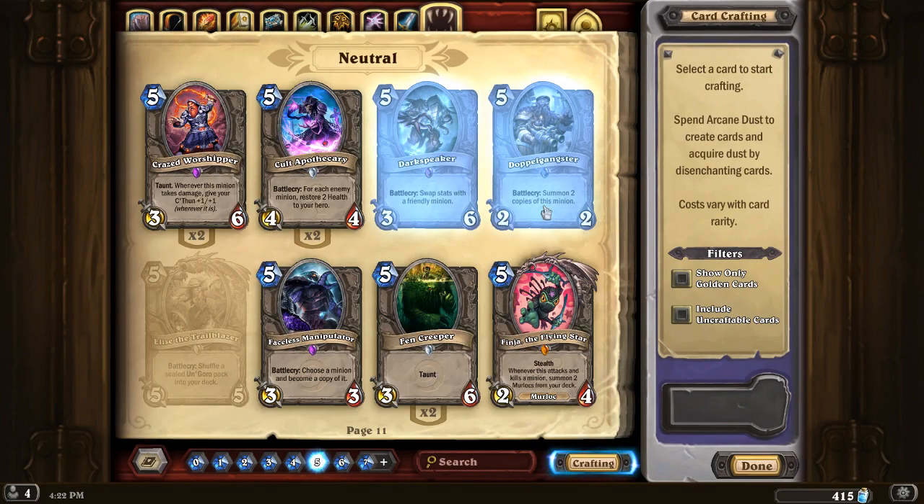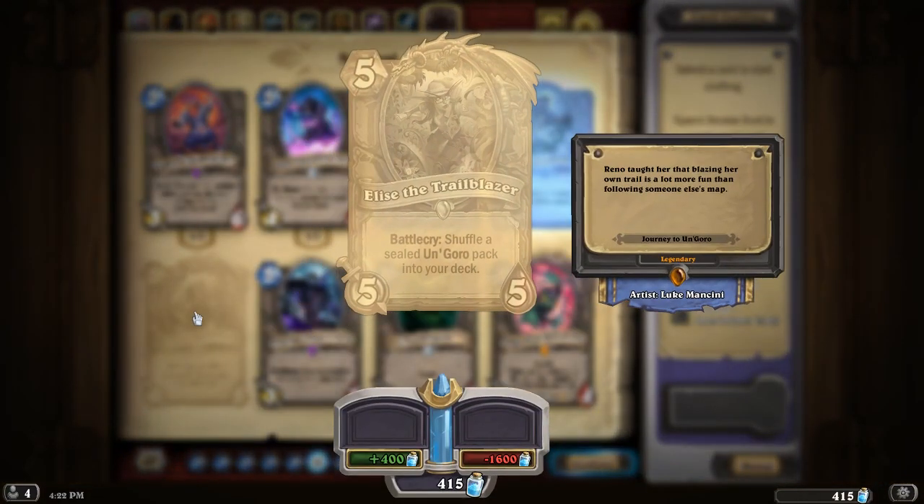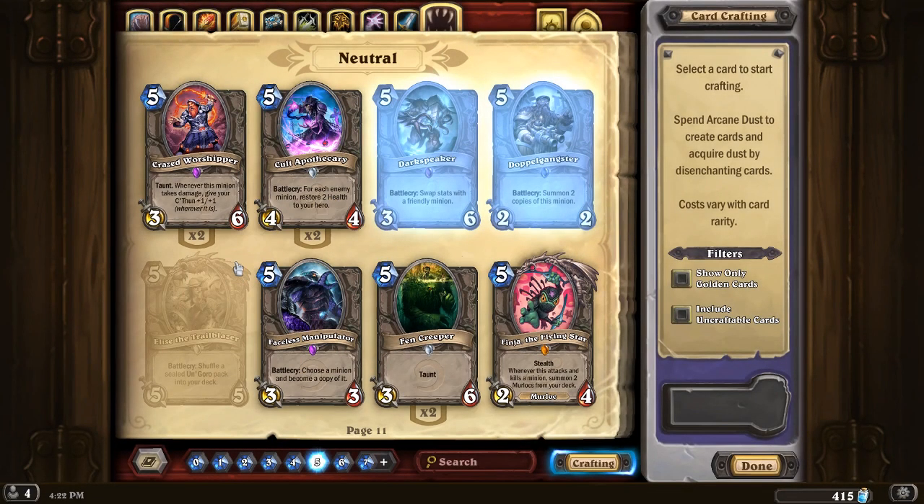Elise the Trailblazer — unfortunately I haven't pulled her out of a pack yet. But I actually do believe this can be really solid in mid-range hunter. The body is decent — it's a 5/5 for 5 mana — and what it does is add more gas to your tank. If you're going late, that's something you need when playing mid-range hunter. So I think it can be a great inclusion. If you have it, just feel free to put it in — it's pretty decent.